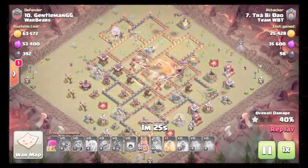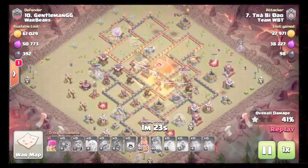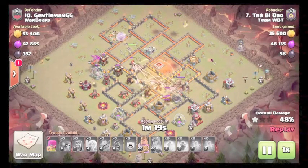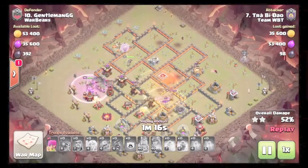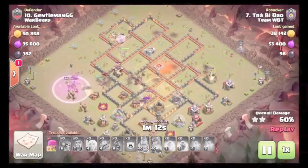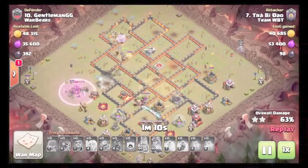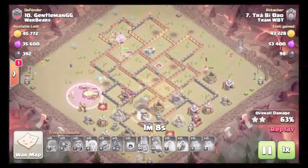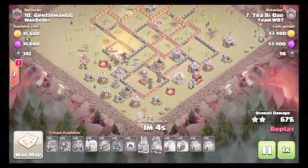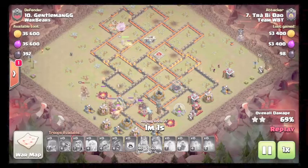Drops another heal around the infernos so all hogs stay under heal. They are multi-inferno so they're not doing much to the hogs at this stage now that they're under heals. Tries to poison the skellies but more popped up. King is down here taking out this half of the base. Hogs don't have a clear path through. Wizard still cleaning up, queen still in the core.